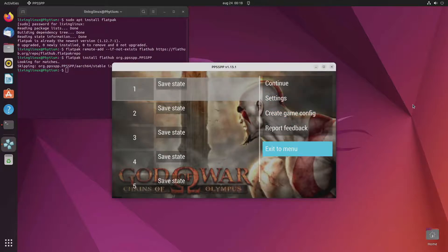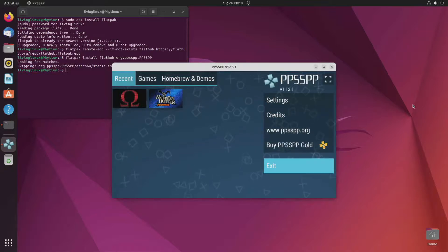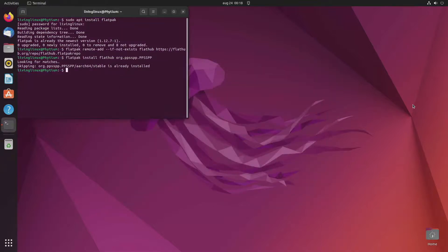I'm not really sure if there is something with the FlatHub version that my Phytium Octa-Core ARM computer doesn't really like. After this I will try to compile it myself and see if I get better results — I'm really expecting better results than this.